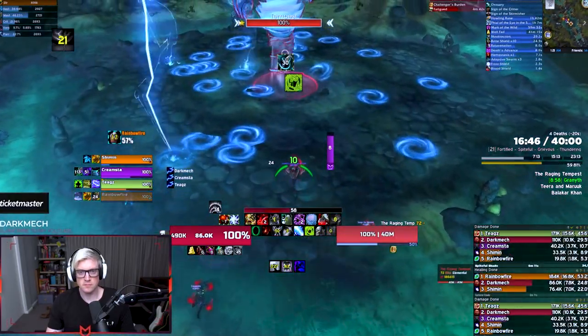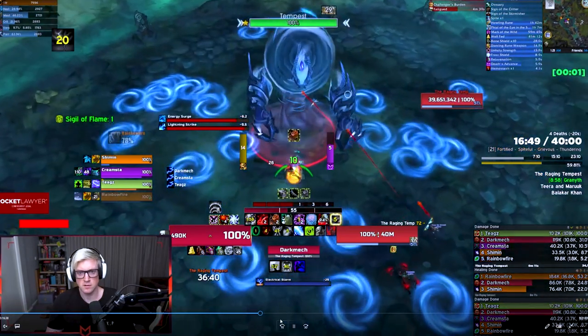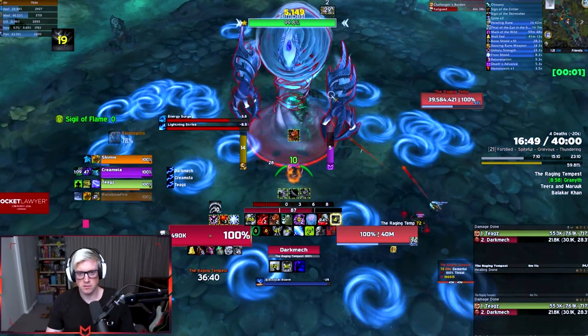We've got through the last stormcaller pack and are moving into the second boss, the Raging Tempest. Important note: when I ran in to engage the boss, I made sure I was in melee range — don't pull from range. If no one is in melee range, the boss will cast Wind Burst, hitting the next closest target really hard. As a DK getting hit at range and not being able to Deathstrike isn't ideal. So engage the boss when you're in melee range.